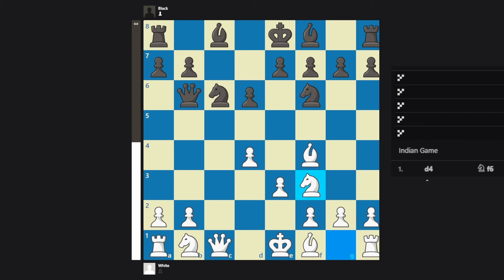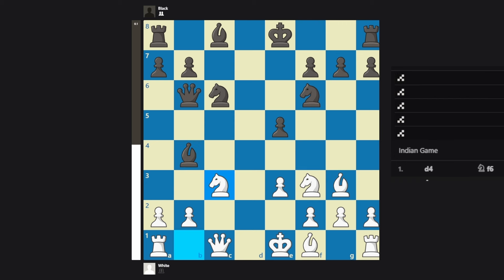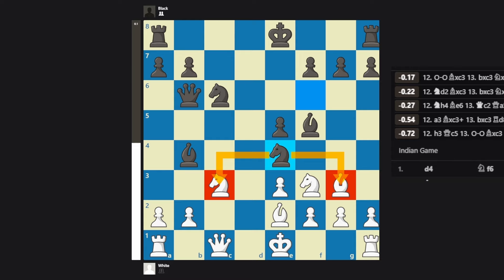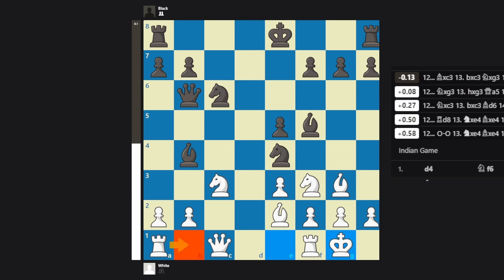If we play knight f3, which is the top engine move, e5 can still be played. After d takes e5, d takes e5, we can't recapture because of queen a5 check. We lose a tempo with bishop g3, which is still the top engine move, but Black develops with tempo with bishop b4 check, and after knight c3, Black puts us in a choke hold with bishop f5. Bishop e2, knight e4. The engine still thinks this is fine for White. But how can we possibly play for a win? Black threatens to win the bishop pair and to double the pawns. Your rook can never go to b1 because of the active bishop, and after rook c8, your knight will be pinned to your queen.